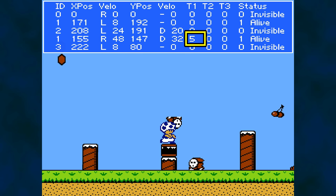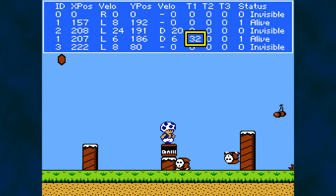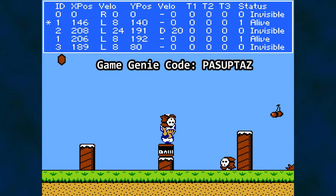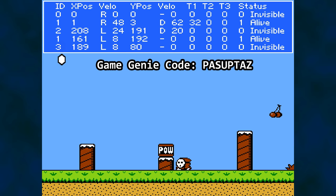So why use a timer that counts up to 32? Why not just use a flag to indicate the enemy as a projectile? The timer allows the thrown enemy to get clear of the player before reinstating collision detection with the player. In fact, if I temporarily disable a T1 counter check in the code, watch what happens when I throw this Shy Guy — immediate collision. So we need a timer as part of the throw process.